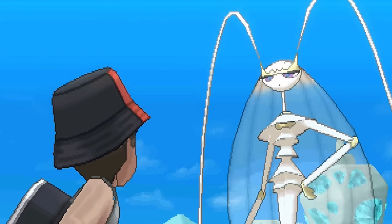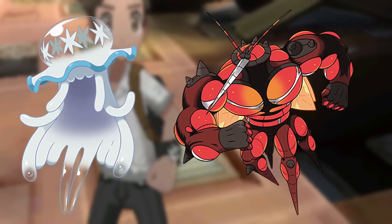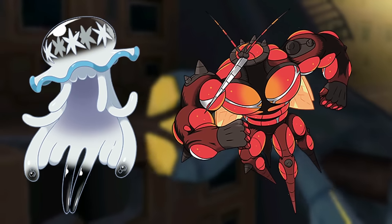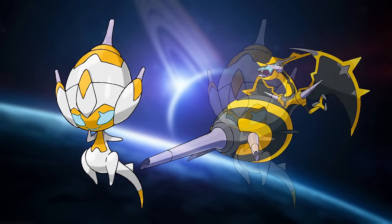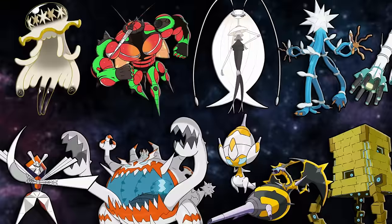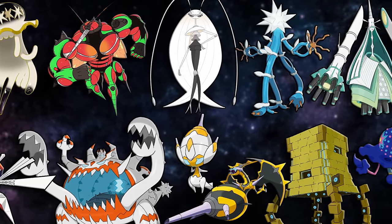Ultra Beasts — these extra-dimensional beings who don't look anything like the Pokémon we're used to — were introduced in Generation 7's Sun and Moon. At the time there were mixed feelings regarding their designs, but I think they pull off that otherworldly look quite well. In this video, we're gonna be shiny hunting every single Ultra Beast. They all have phenomenal shinies — even the more subtle ones like Kartana and Pheromosa, who are very sleek with fantastic color choices.